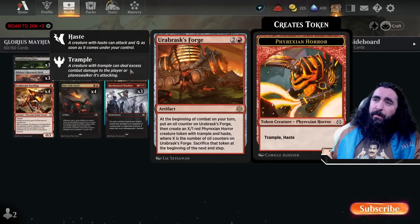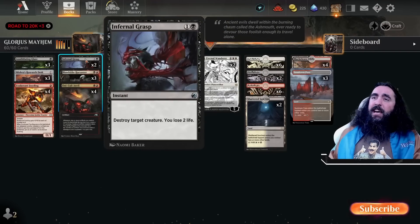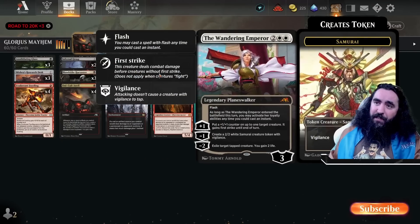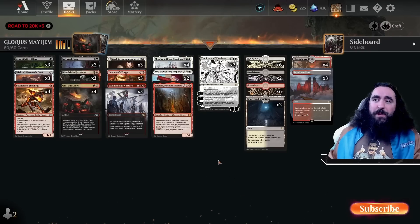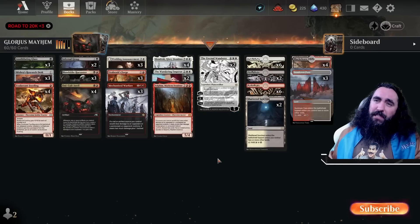The only thing that could be a little bit annoying is like a Phyrexian Obliterator, but that is why we have this, and this, and this, and this. So there are a lot of answers that will just help us out a lot. Also another reason why I only have one Solphim in here is because you have to discard two cards to make it indestructible, and that sometimes is something we cannot achieve.